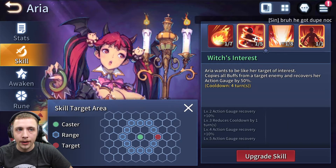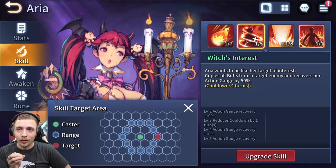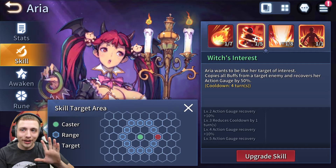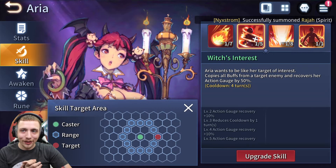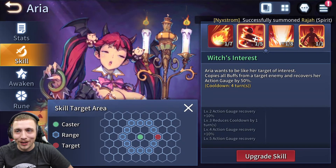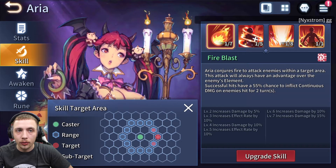The A2 does no damage at all — it copies the buffs from the enemy target and then recovers Aria's attack gauge by 50%. The only thing I don't like about the A2 is it doesn't actually strip the buffs on the enemy, it only copies them. So if the enemy has invincibility and you copy it, you get invincibility but the enemy still has it too. I feel like it should steal the buffs, not just copy them. Then the A1: successful hits have a 55% chance to inflict continuous damage on enemies hit for two turns.